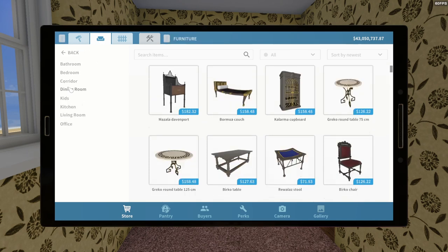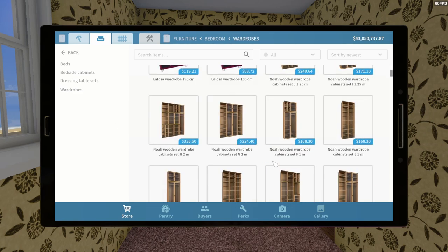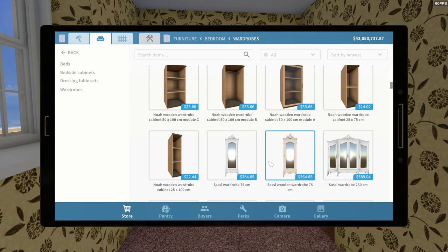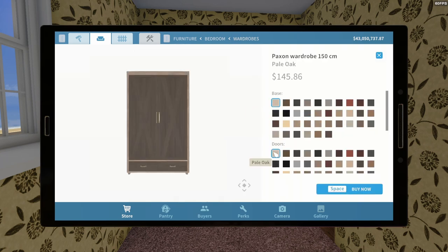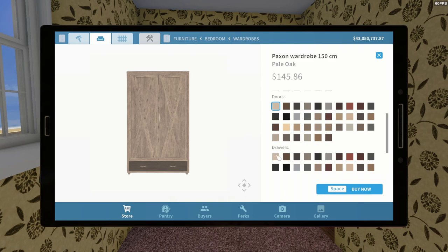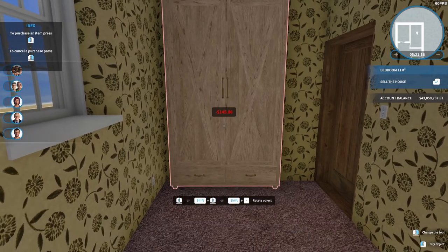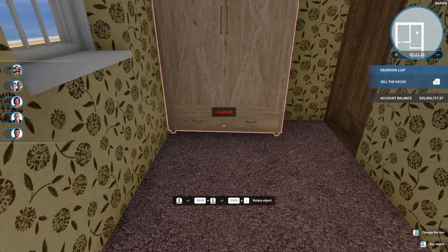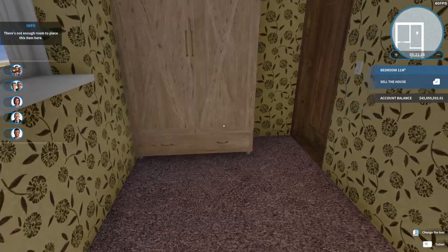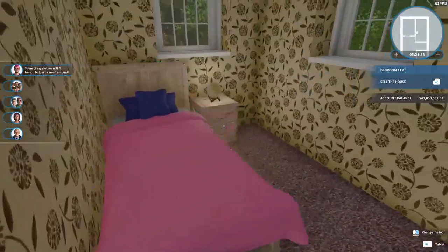Furniture, bedroom, wardrobes. Paxon is what we want — those are Paxon. We could probably do a 150, pale oak, pale oak. Is that the front? Yeah. I don't know what's wrong with my hands today. Yeah, that looks nice — that will do.